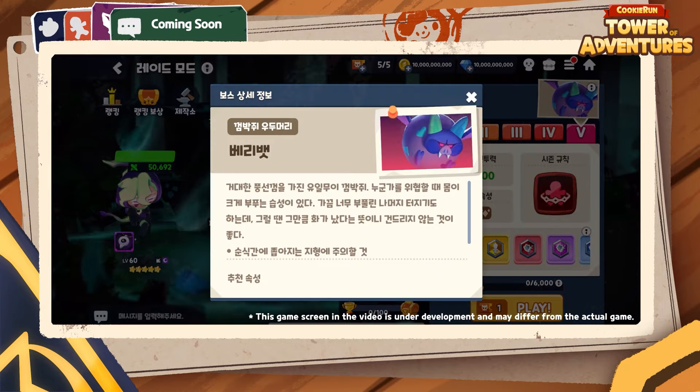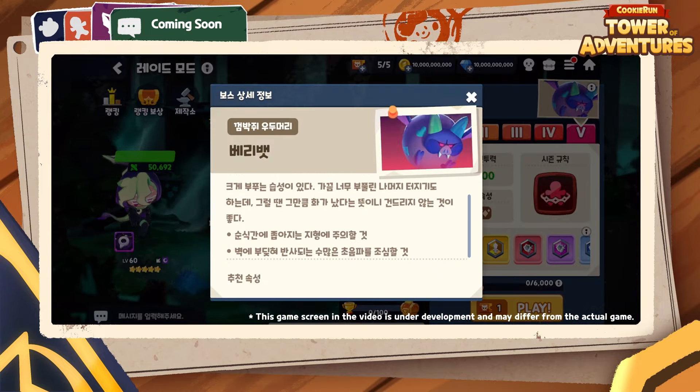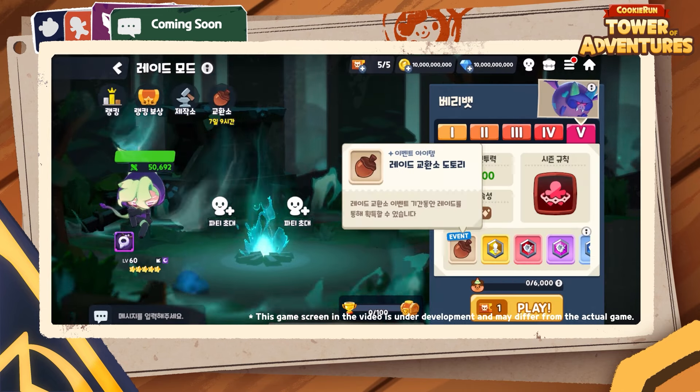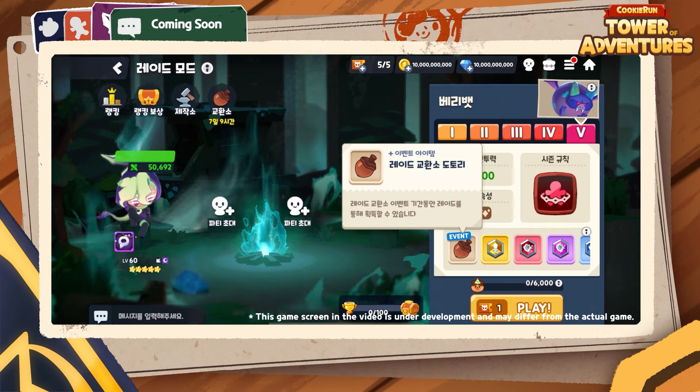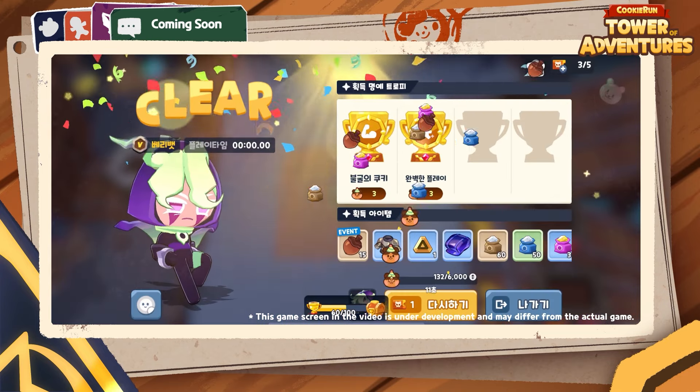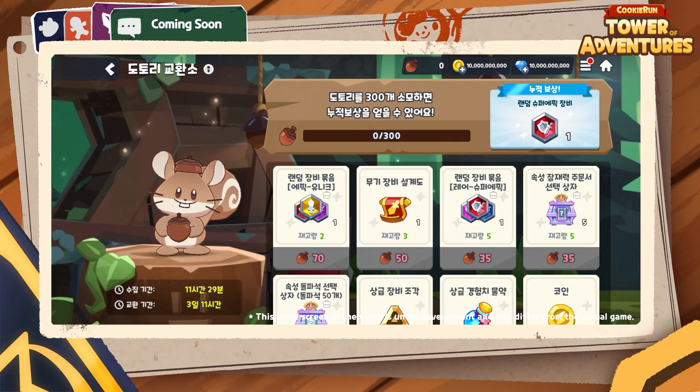As for Raid Mode, the new boss is very bad! Get ready to fight the Gunfang Patriarch! And while we are talking about Raid Mode, we are also working on a new event to be released in the 3rd week of August where you'll collect Acorns by playing in Raid Mode. You can exchange your Acorns for many rewards, including one super epic equipment.